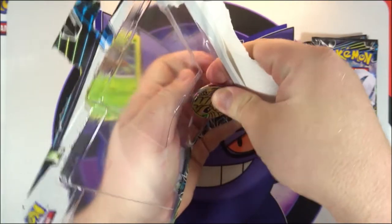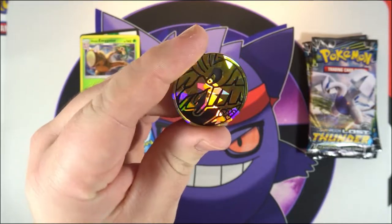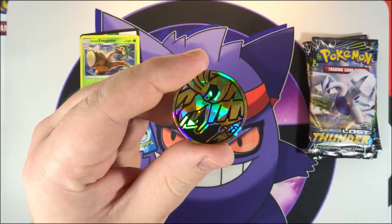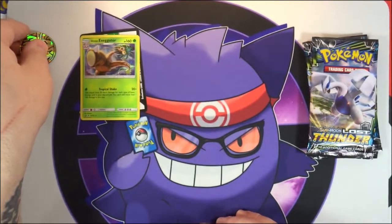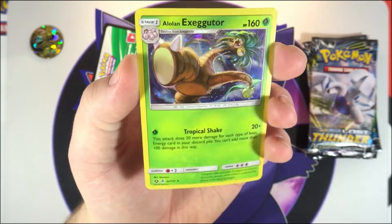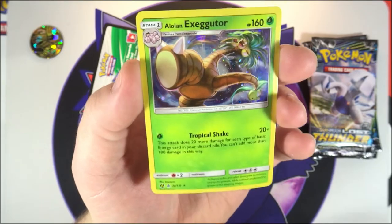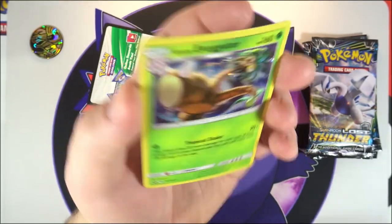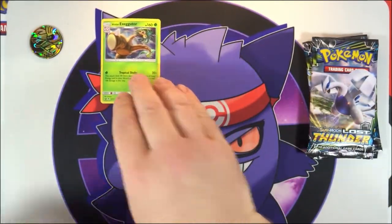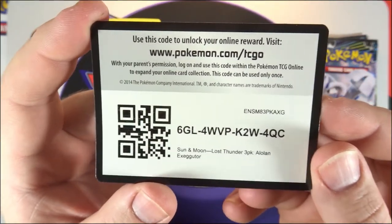Let me pop this little coin out — this one is actually pretty sweet, it's a Ho-Oh coin and it's got that shattered foil effect to it. Very cool, I like this one a lot better than the last few we've gotten in these blister packs. Let's take a look at the awesome Alolan Exeggutor promo — very cool. I really like the artwork on this one and it's even better with a galaxy foil. There's a little warp but that's no biggie. There is your code for this box to get yourself an Alolan Exeggutor in the TCG Online.